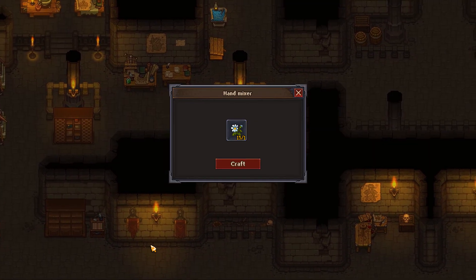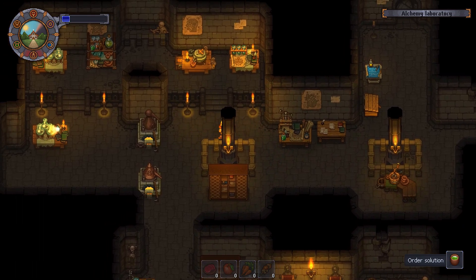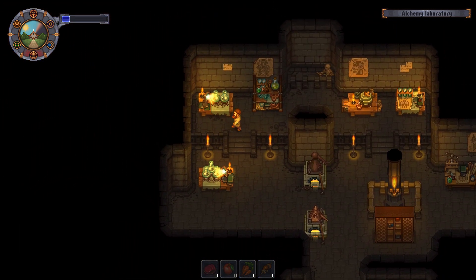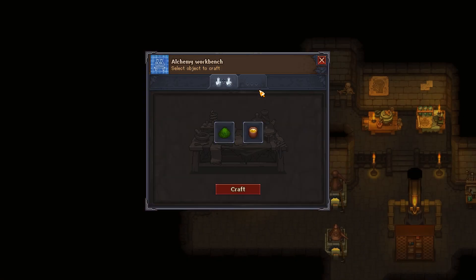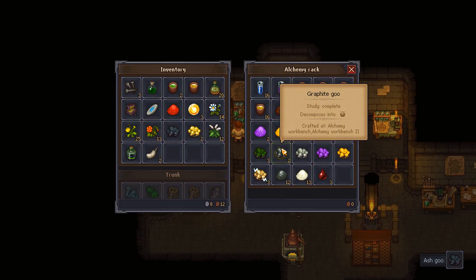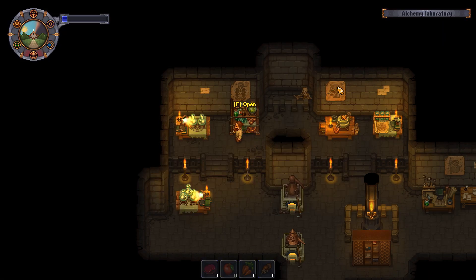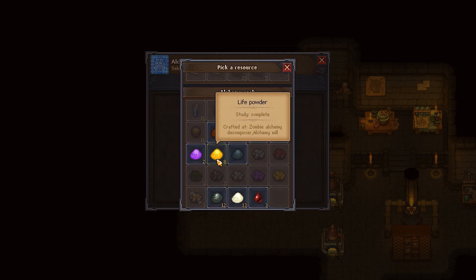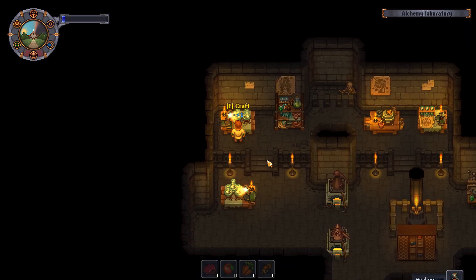Let's go make some more. No, not order solution. Stupid. What I wanted, I believe, was health powder and life solution — equals... I need a lot of ash goo. Let me check again. Life powder. Life powder and health solution equals health potion!